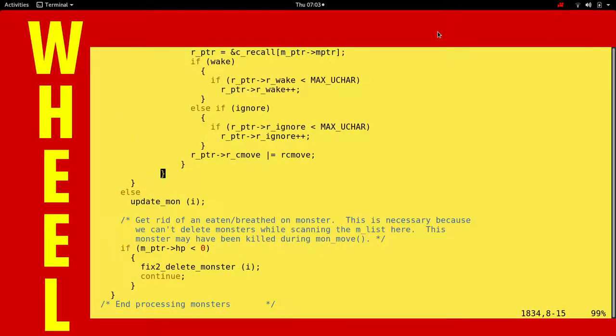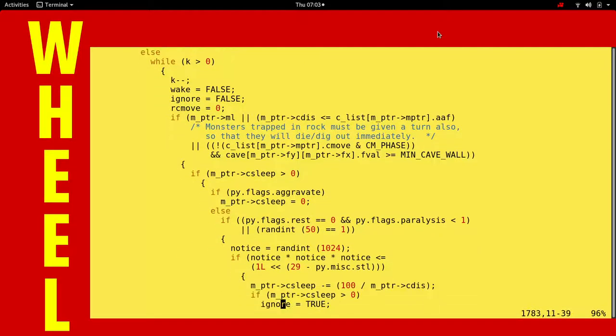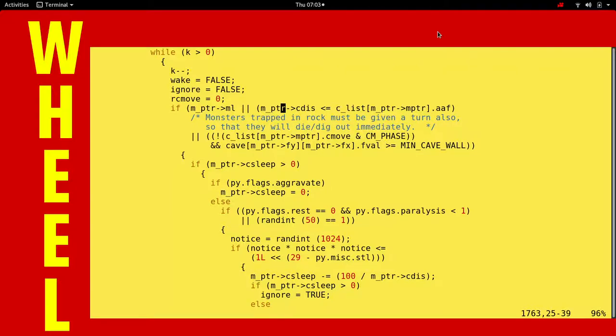This next big loop - for each item in K, K is going to be like five, we decrement K down. Movement rate - how many moves per this turn? That's the only thing it can be. So if it's moving fast, it'll move twice or attack twice - that's what it is. Monsters trapped in rock must be given a turn also - so they dig out.